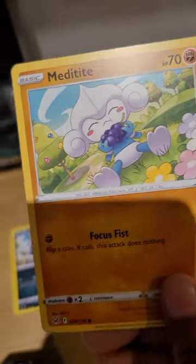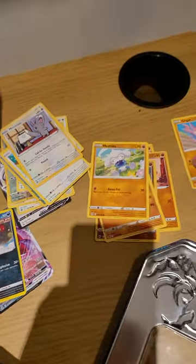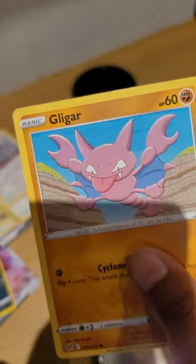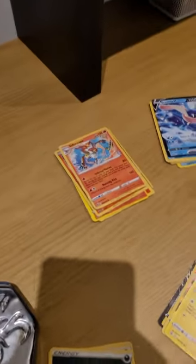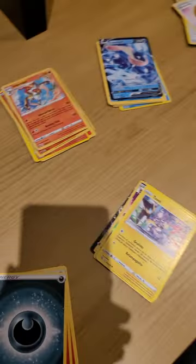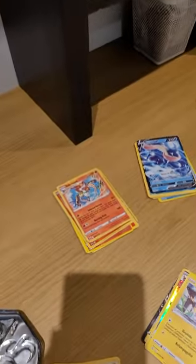Then we got Meditite, and we finally got Gligar. Now we get into the good types: fire types, electric types, water types, and grass types. We basically have all the natural evolutions, and we got trainer cards. Nobody cares about them but I'm gonna show them anyway because content.